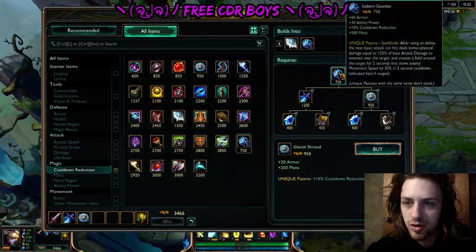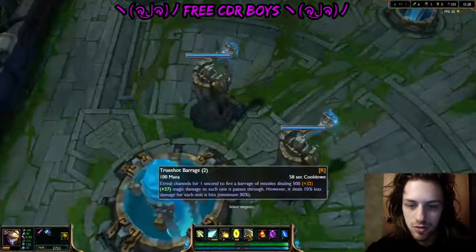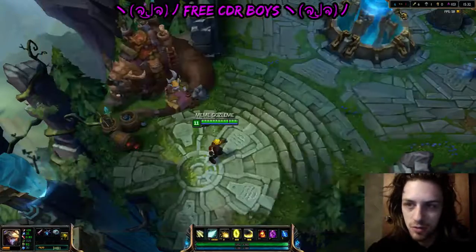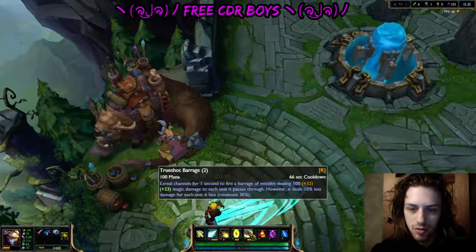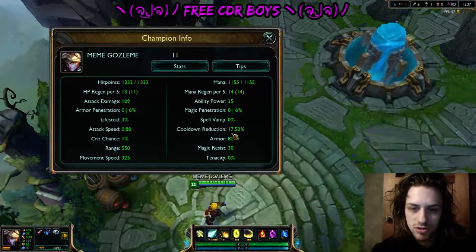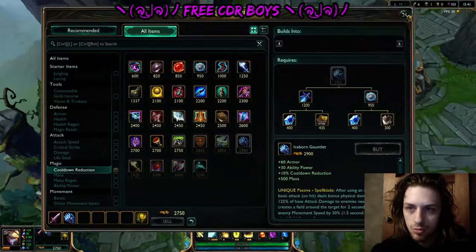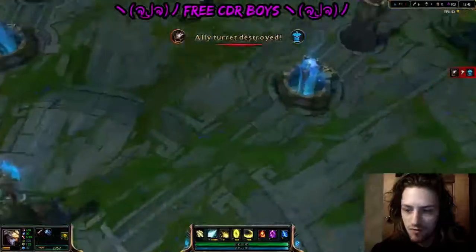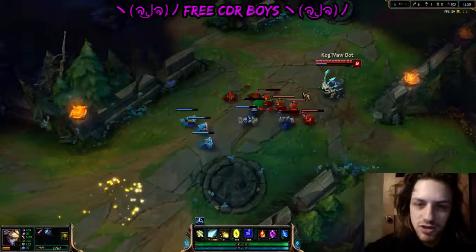I'll just purchase the Glacial Shroud now. You'll see I've got 17% cooldown. Just ignore the 50 — as soon as I've purchased this, check it, it's going to 27%. So we're going to refund here because I made a little mistake. 66 cooldown right now — 66 with 17%, 74 with nudge. Quickly switch to this.